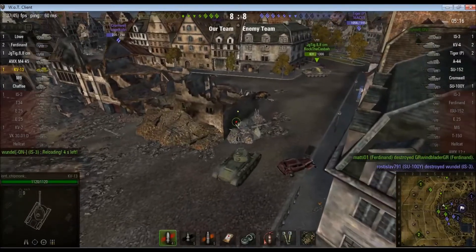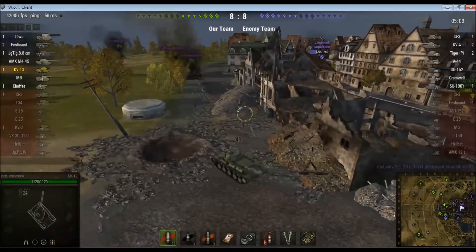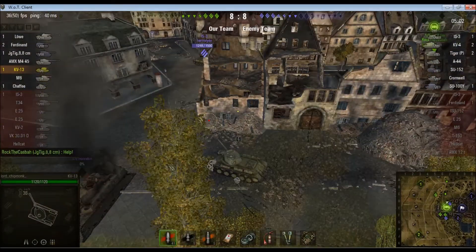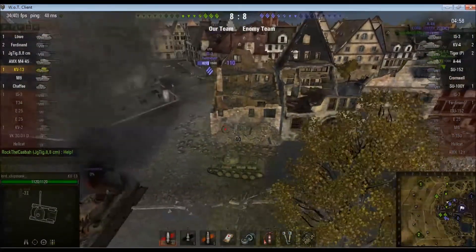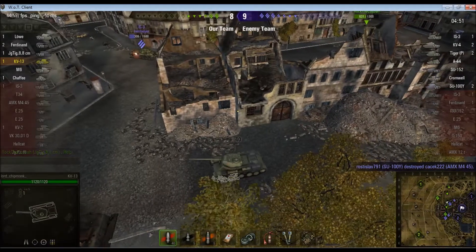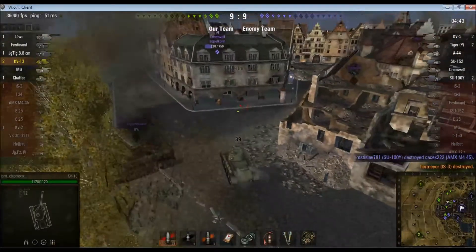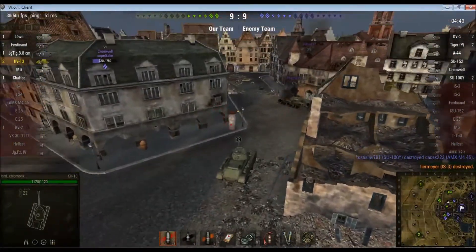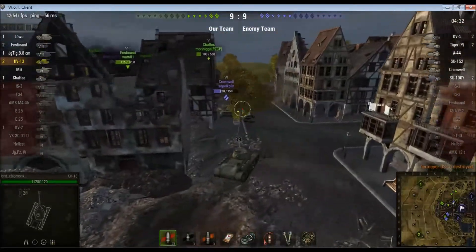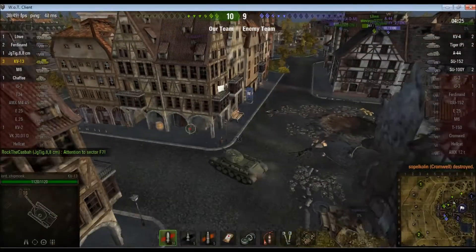I still haven't done a colossal amount of damage — I've put in some, but I haven't really had a great opportunity yet. I'm guessing there's no one else up where that Ferdinand and IS-3 were, because the IS-3 is just here. I poke my face around and put a shot into the side of the IS-3, who is engaging the Jagdtiger AT-8. Now he's looking in my direction, which makes life easier for the Jagdtiger. Kill number two. There's a Cromwell — the KV-13 will happily eat Cromwells for breakfast. You have the armor to bounce their gun reliably and they don't have the armor to bounce you. Ram him to death, don't even take any damage. Kill number three, and we're winning 10-9.